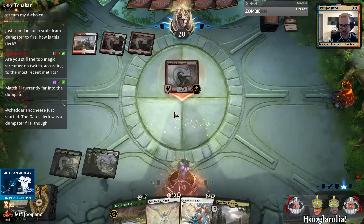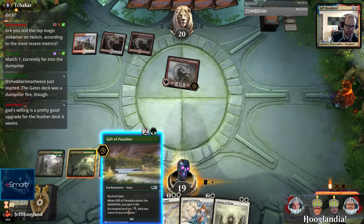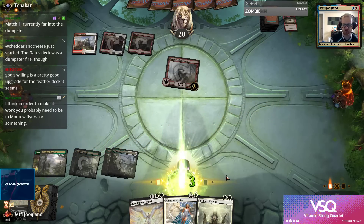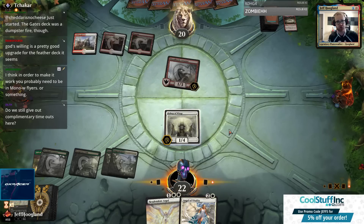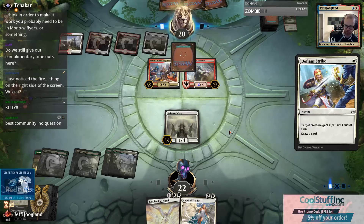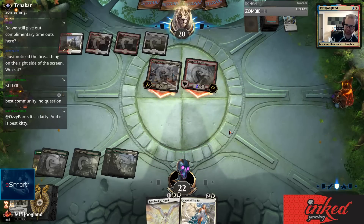Top streamer in any category is a super subjective metric - it depends on what measure you're using. Are you using most viewer hours, or average concurrent viewers over a certain threshold? For example, I often have one of the most hours watched on my channel, but as far as average concurrent viewer count goes, that's definitely Nox. Nox just destroys when he's streaming but doesn't stream as many total hours - he's generally only on for 20 to 30 hours a week where I'm frequently on for 30 to 50.